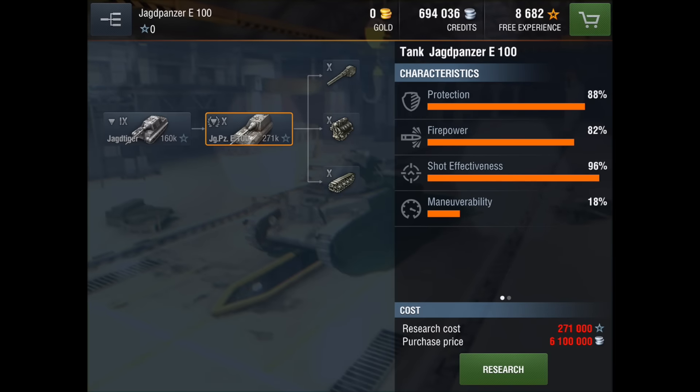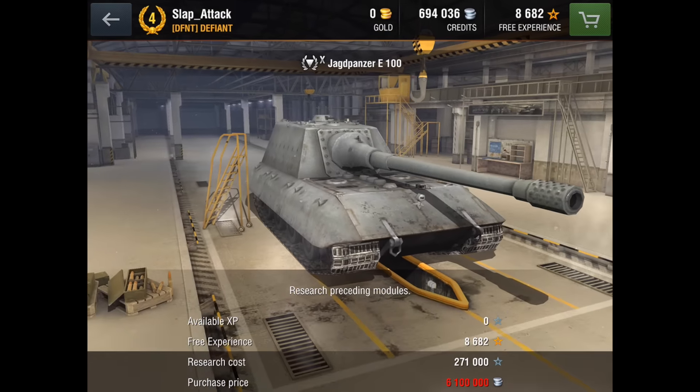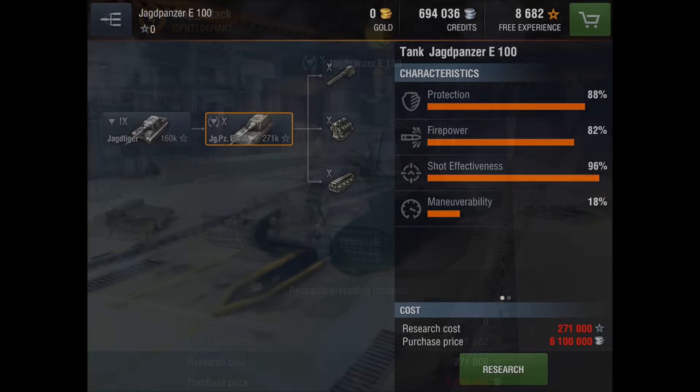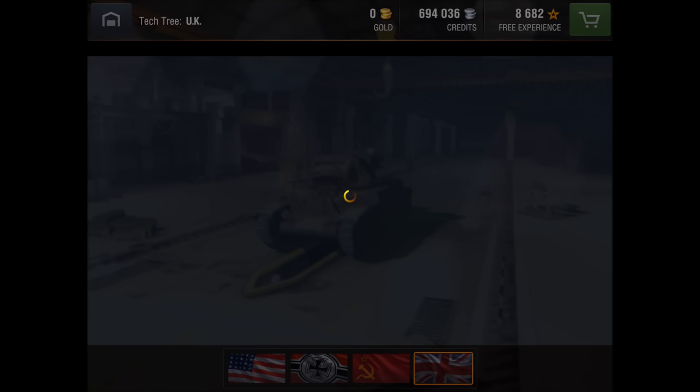For tanks such as the Agpensi 100, I wouldn't say it is as critical to max out the rate of fire on it, just because its specialty is not DPM, really. So I wouldn't say it's as necessary to put on a gun rammer or maybe adrenaline or something like that. That's just my opinion, though — a lot of you may have different views, and that's totally fine.